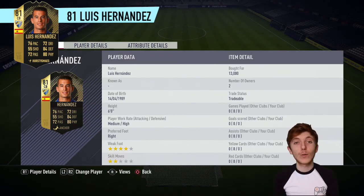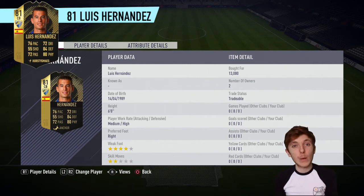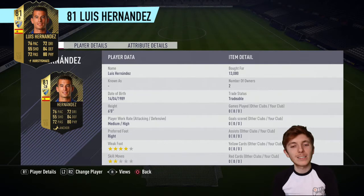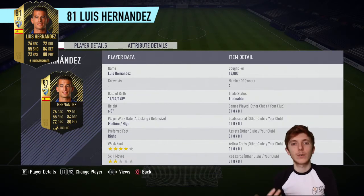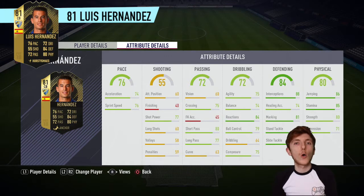Today's video we are doing a player review of the new Inform Luis Hernandez. This card looks incredible — 13,000 coins I picked him up for. I'm going to be sticking an anchor card onto him so that his pace, his defending and his physical all go up by around 6-8, so you're looking at 84 pace, 90 physical, and 86 or 87 defending. The card looks insane. I think he's going to be like a cheap Sergio Ramos.